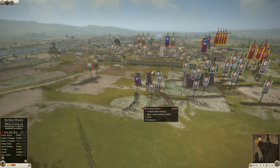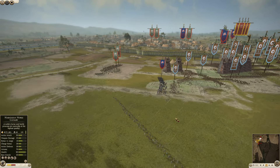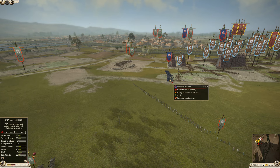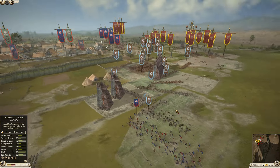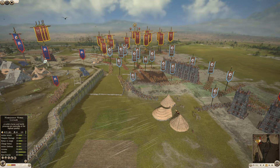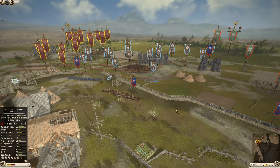We've got the Bactrian hillmen fighting against the mercenary axe warriors — spears, noble swords, all kinds of different units in the fray fighting against them. The slingers are just trying to do whatever they can to get as many kills as possible. Now Geite is quickly moving up their forces, trying to get inside of the settlement while they still can.